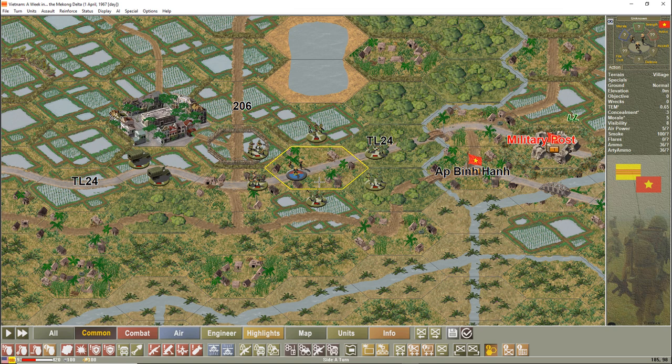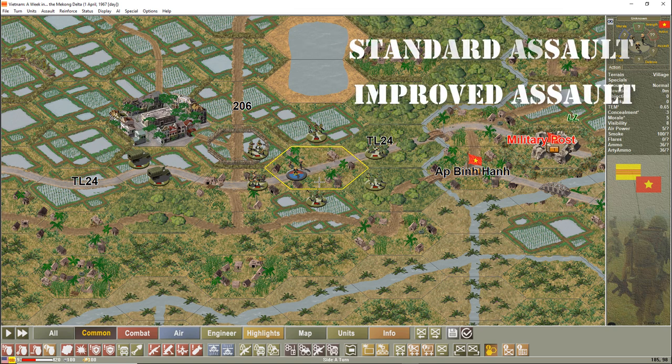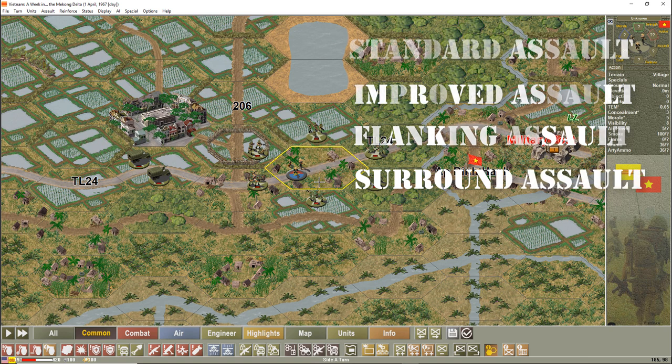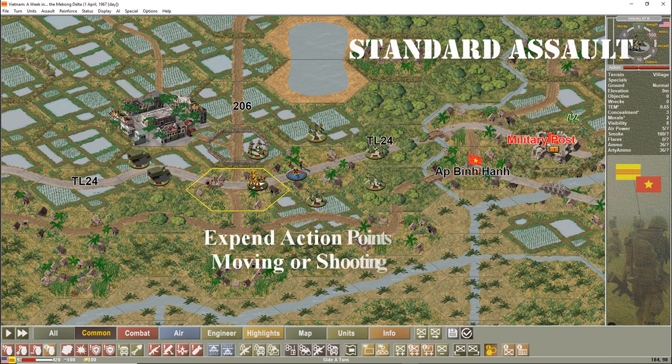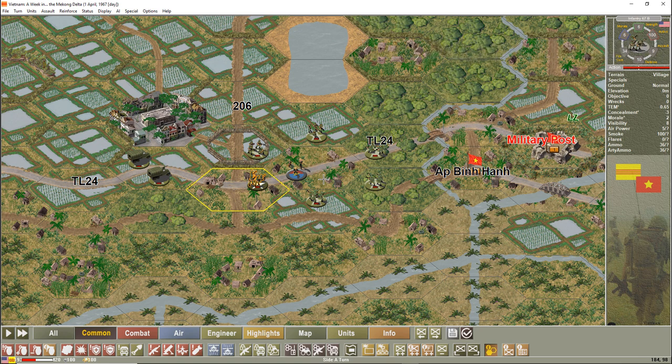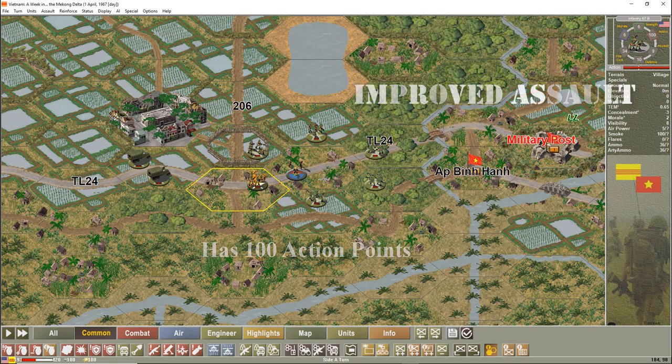The four types are: a standard assault, an improved assault, a flanking assault, and a surround assault. The standard assault is basically a 100% assault. If I selected this unit and shot first, then assaulted, I have expended action points and am only assaulting at 100% — whatever the assault value is, that's what I'll attack at. If I just assaulted with 100 action points without firing, I would get an improved assault.